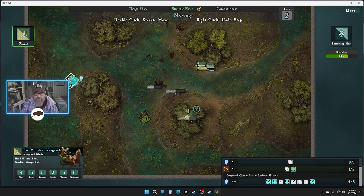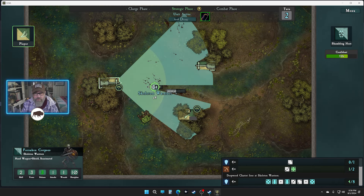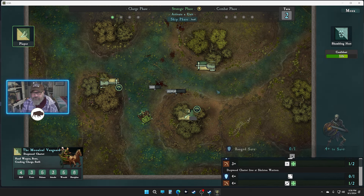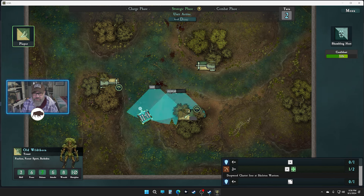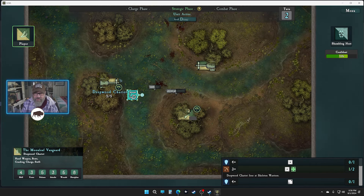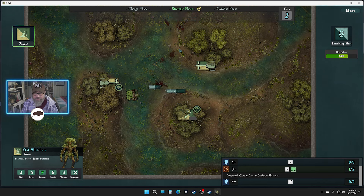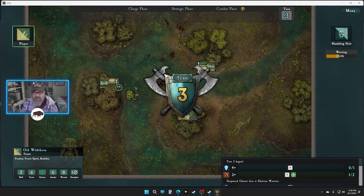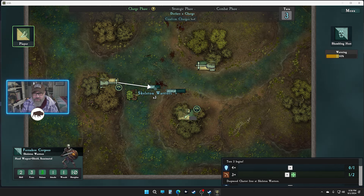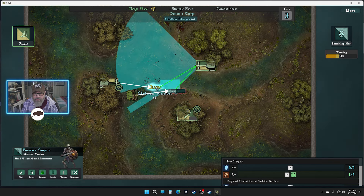We'll take a close range shot — got a kill. I could just do this: charge this way to him, and then here and here for this one. That's my goal right now. I didn't see that until I had to move him. So you're gonna go here, you're gonna go here, and then you are gonna go here.